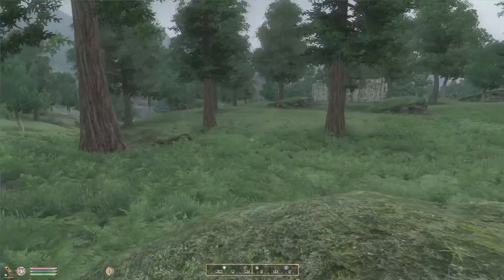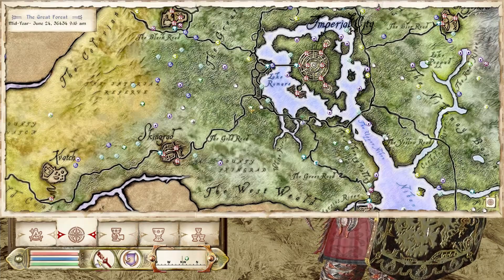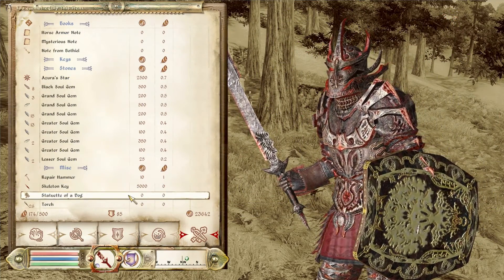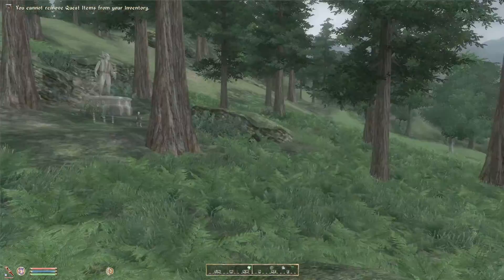So Pell's Gate is just a weird sort of thing. We did get something in our inventory just now - a statuette of a dog. Can't equip it, can't drop it. What could that be?